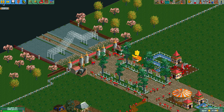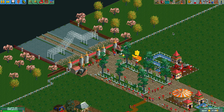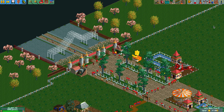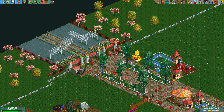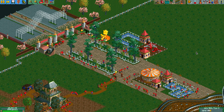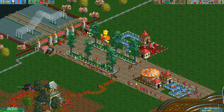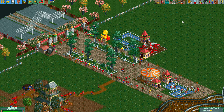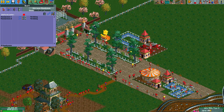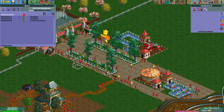Welcome back everyone. Today we're going to talk about the importance of scenery and land. When you enter a park you have very simple land and scenery. Right now you can see that I haven't mowed the grass in a while.